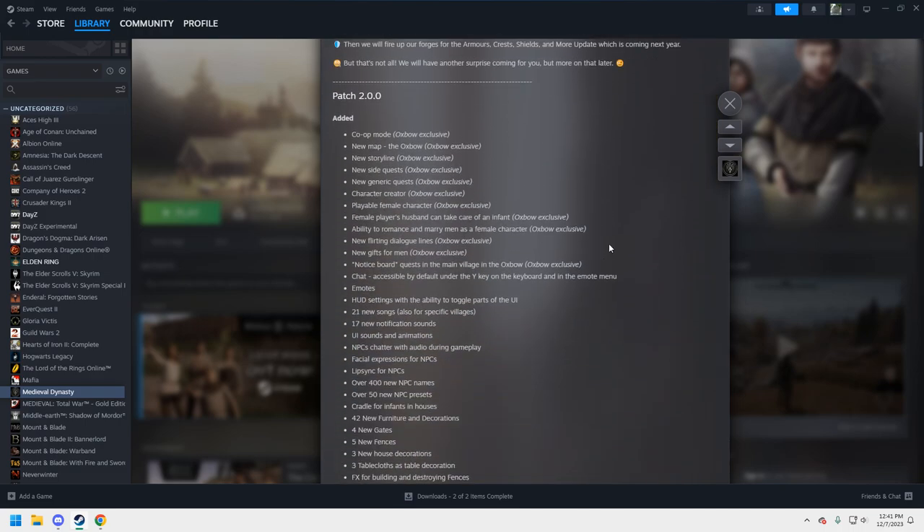This is Patch 2.0. Co-op mode is exclusive to the new Oxbow map. There's a new storyline, new side quests, new generic quests, a character creator with a playable female character. The female player's husband can take care of an infant, and there's the ability to romance and marry men as a female character.